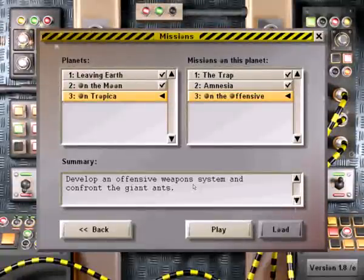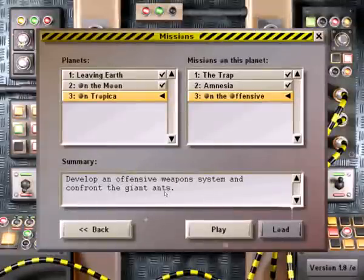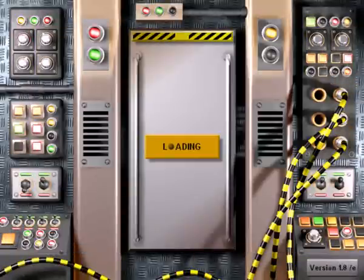This is Sparkman with the Kalabok Chronicles. We're ready to start the third mission on Tropica on the offensive. Develop an offensive weapons system and confront the giant ants. Let's see what we got.